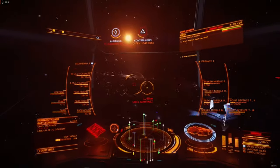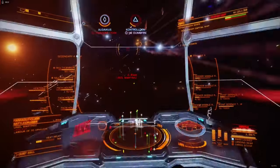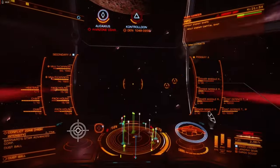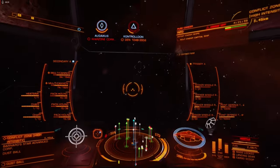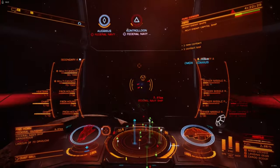Sustained fire will produce a heat load similar to that of a large shield cell bank, so it should be paired with a heatsink launcher or fired in shorter bursts. The Seeker's ammunition reserve, while ample, erodes quickly when used in a primary fire role.